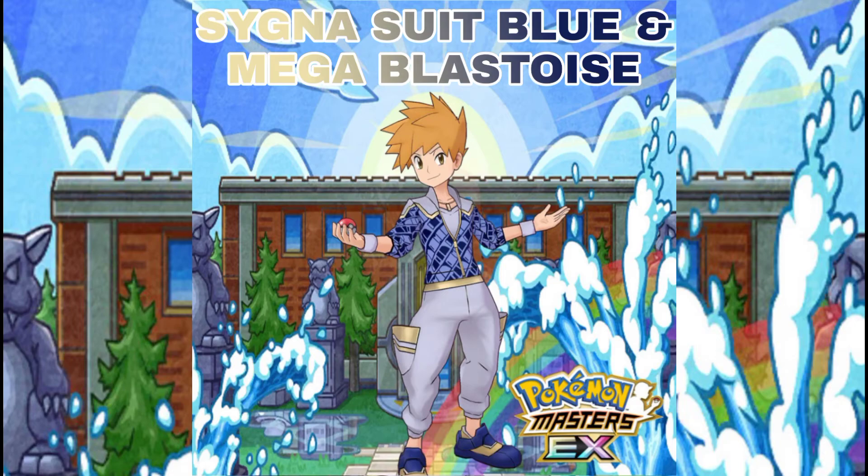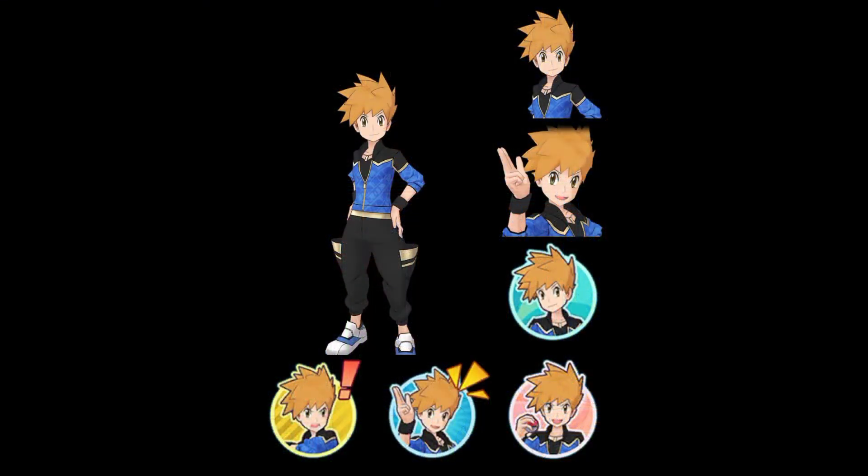As you can see, his shirt has a square pattern of light and dark blue. His pants are gray and have a gold stripe. His shoes are dark blue and also have a gold stripe. He also has something on his wrist that is gray. These are the animations you can see when you use Sygna Suit Blue in the game.